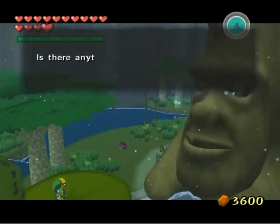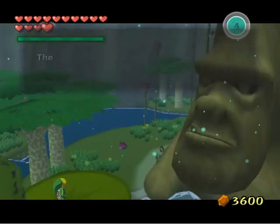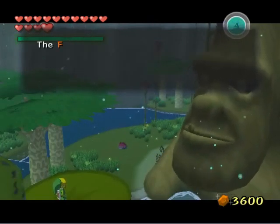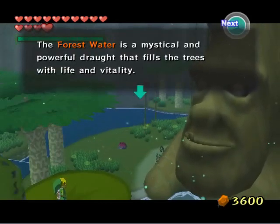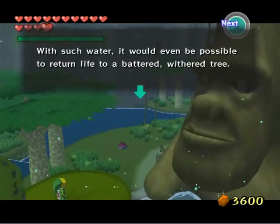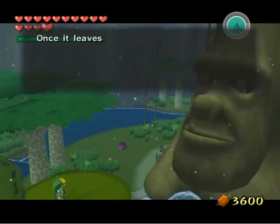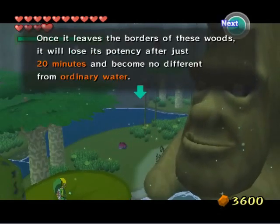We're not going to see him quite yet. Let's ask about the forest water. The forest water is basically the secret of Forest Haven. With such water, it would be possible to return life to a battered, withered tree. So we're going to have to take that forest water to the eight trees scattered across the Great Sea.